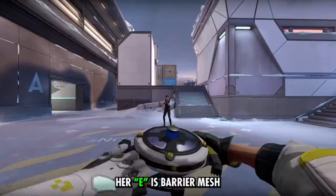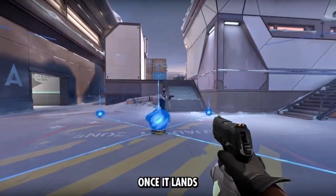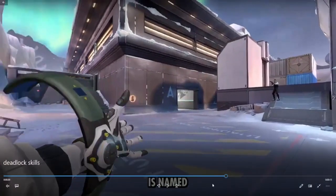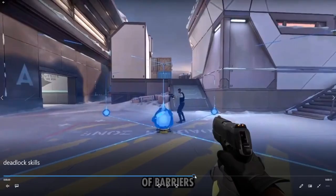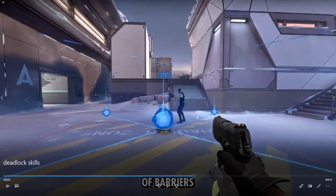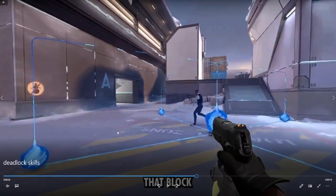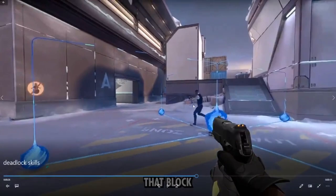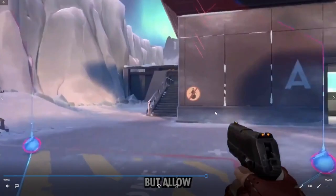Her E ability is Barrier Mesh — basically an X-shaped barrier. You cannot walk through the X, but you can shoot through it, which is the special thing about this barrier. It's like a more complicated stage wall that you can shoot through. I think people are going to have a lot of fun blocking areas with this — if you find walls on both sides, you can basically trap someone behind it. I can already see a lot of clips of people stuck behind these barriers.